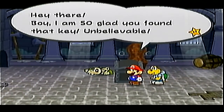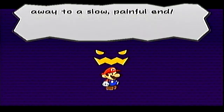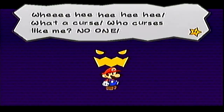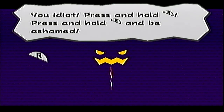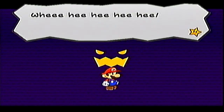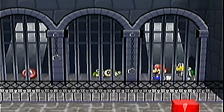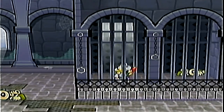Let's open the cursed chest and get cursed. This curse will allow us to flip ourselves sideways by pressing the shoulder buttons — or the R button. That will also allow us to get that key there, and the only way to do so is by holding the R button. It is a very useful curse. Now let's go through here and actually get that badge.